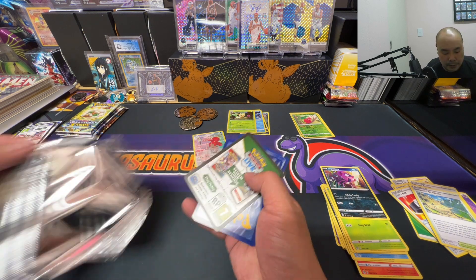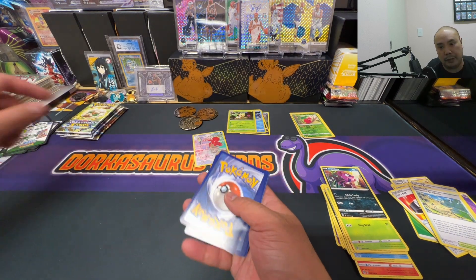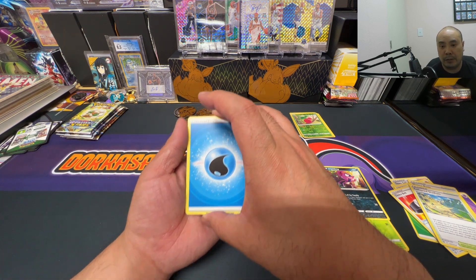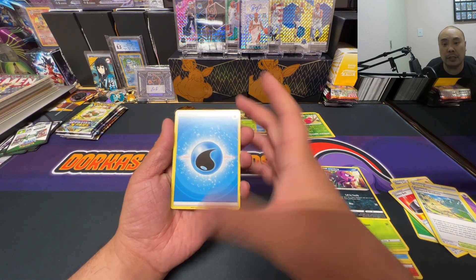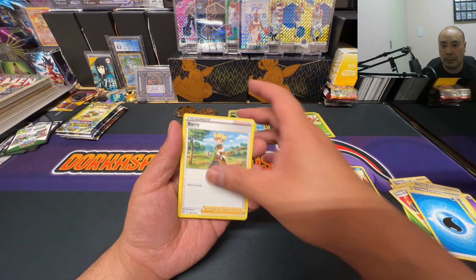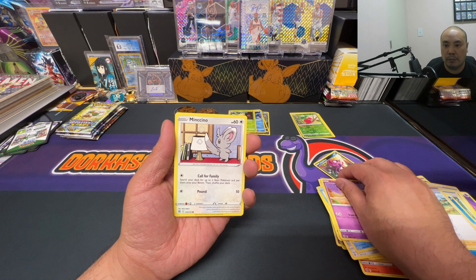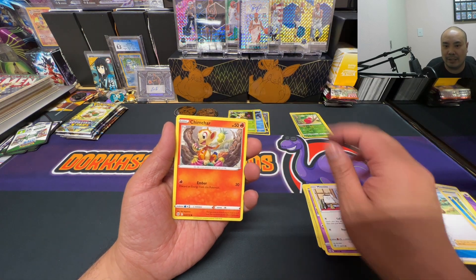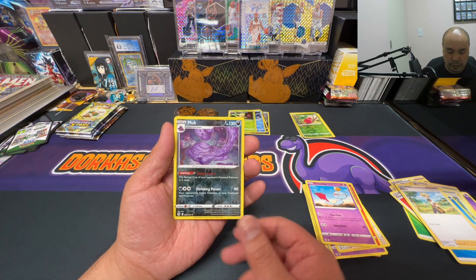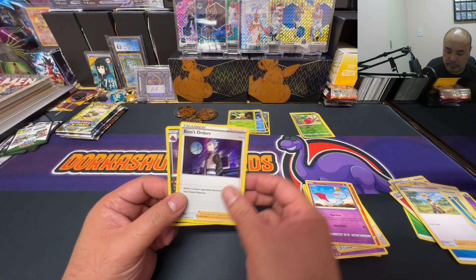A lot of the Shaman and Whimsicott pack arts have been pretty good to us on this channel, and we're about to find out if it continues. We got Water Energy, Gabite, Clangberry, trainer Snow Runt, Ball Toy, Mincino — Chimchar, then Muk reverse holo rare, and our Boss's Orders.